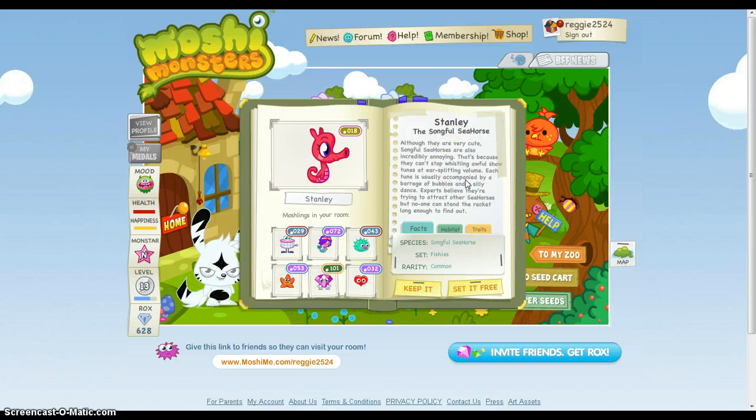Although these are very cute, Songful Seahorses are also incredibly annoying. That's because they can't stop whistling awful show tunes at ear-splitting volume. Each tune is unusually accompanied by a barrage of bubbles and a silly dance. Experts believe that they're trying to attract other seahorses, but no one can stand the racket long enough to find out.